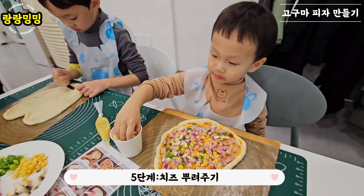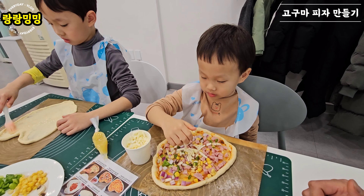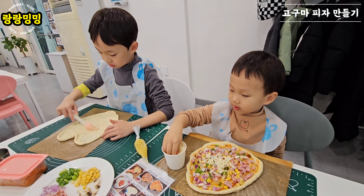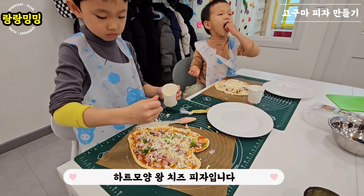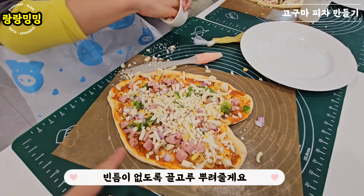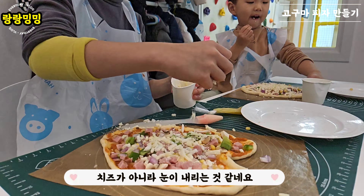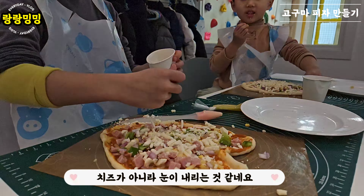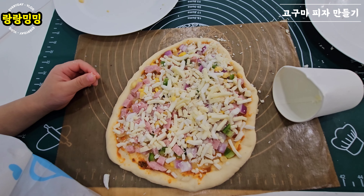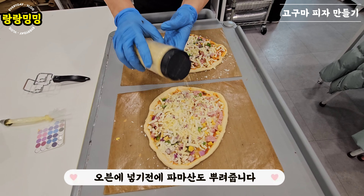5단계: 치즈 뿌려주기. 치즈는 전체적으로 고르게 뿌려줍니다. 하트 모양 왕 치즈 피자입니다! 빈틈이 없도록 골고루 뿌려줄게요. 치즈가 아니라 눈이 내린 것 같네요. 드디어 완성입니다! 오븐에 넣기 전에 파마산도 뿌려줍니다. (Step 5: sprinkle the cheese. Spread it evenly over the whole surface — a heart-shaped loaded cheese pizza! Cover every gap. It looks like snow falling, not cheese! Finally done — before putting it in the oven, we also sprinkle some parmesan.)